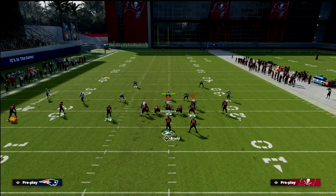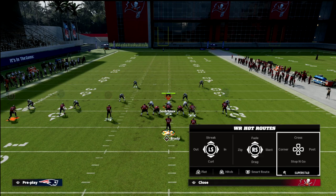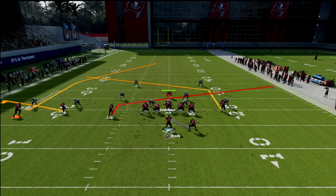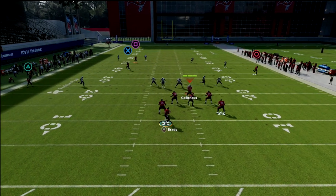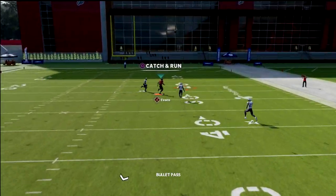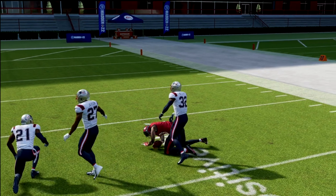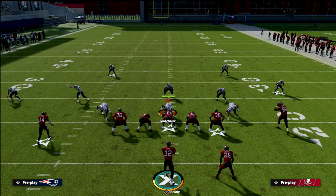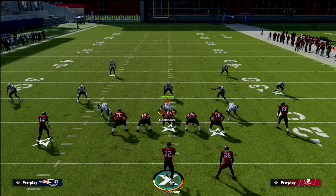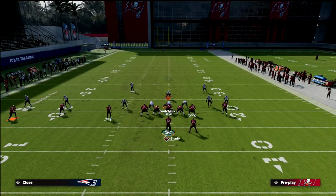The coverage that is most difficult to bomb with this route combo is cover four drop, but notice that the deeper the post route is, the harder it is for that backside inside quarter to recover. The same route combination is getting open every single time — it bombed cover four, it bombed cover three, it bombed cover two, and it bombed an adjusted cover three with an inside quarter.